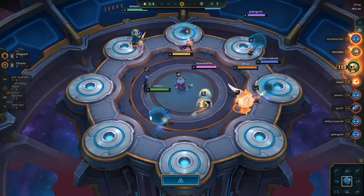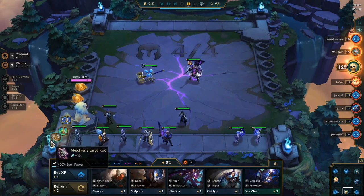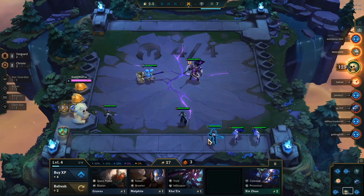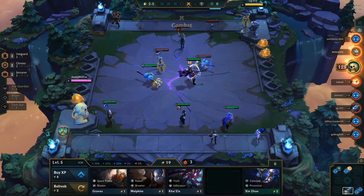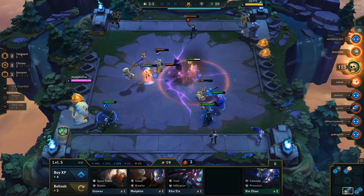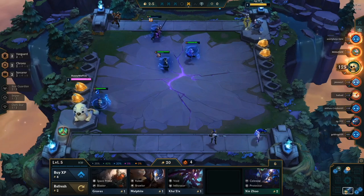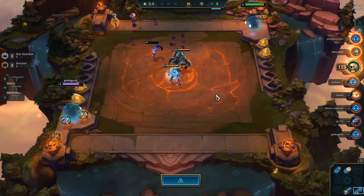I end up getting the Rod. Looking back, maybe I wanted the Quicksilver instead, but Rod's obviously always good in a Star Guardian composition because I do want Rabadon's Deathcap on my Syndra or other carries. On first instinct I'd go QSS, but since I don't have any damage items, the Rod's good as well — it might be better. Just because we already have a defensive item, so let's start building some offensive items. Yeah, it does make sense.